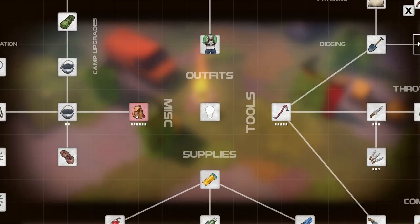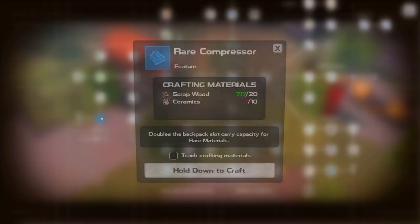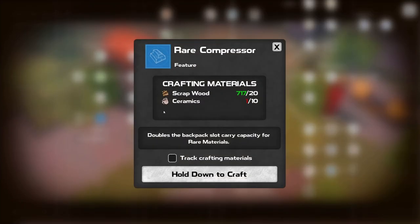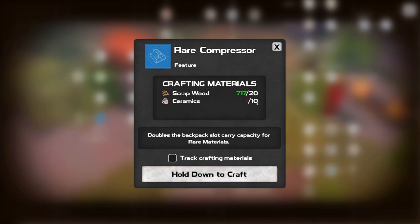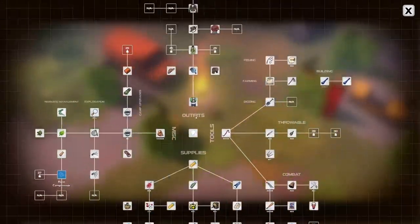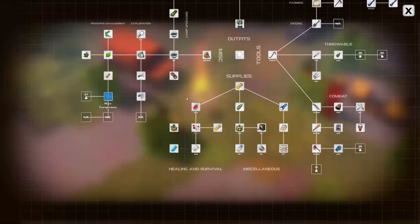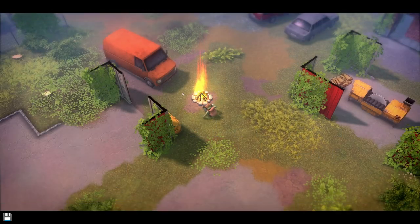Let's go in here. Did we unlock something new? We did - rare compressor! Doubles the backpack slack. Oh my God, oh my God! We need ceramics. Okay, so we're doing that. Doubling backpack capacity - yeah, let's do it. So ceramics - we'll do that after.